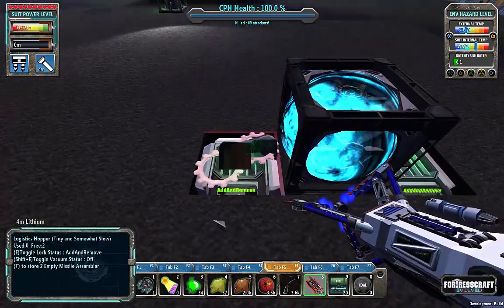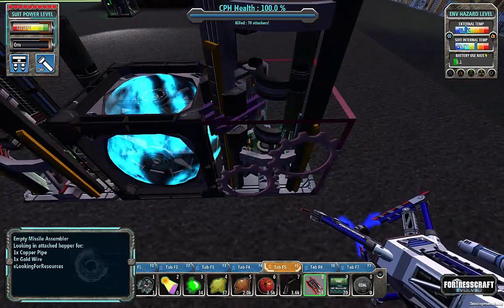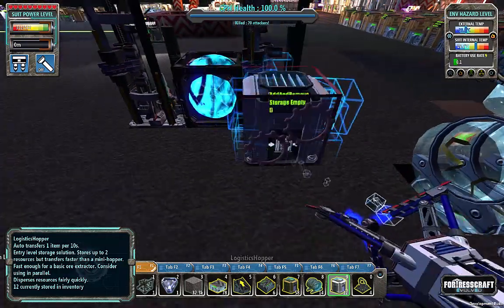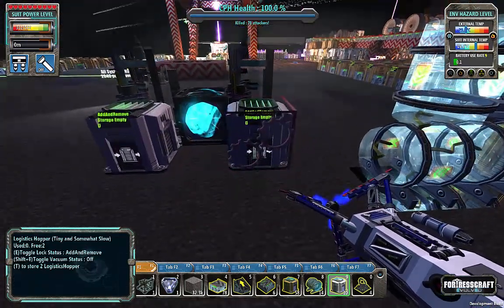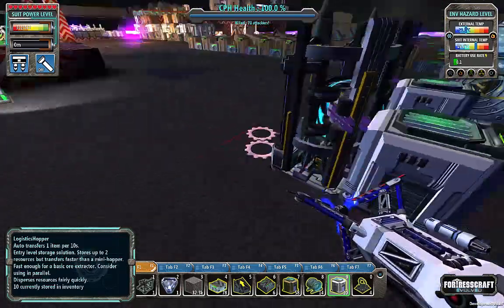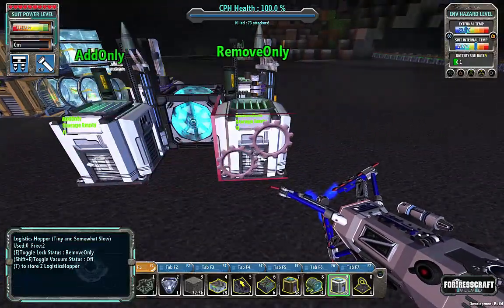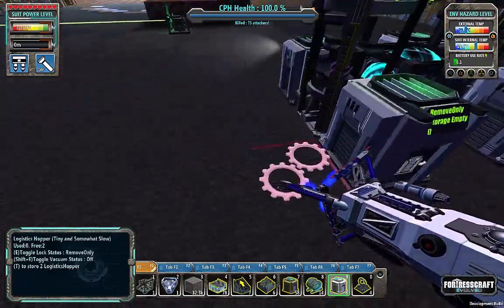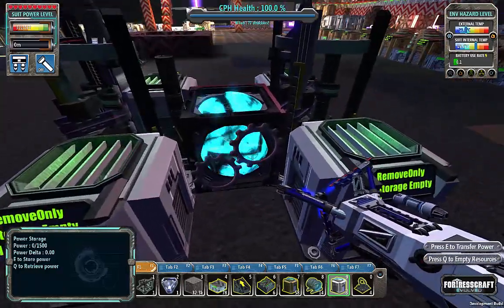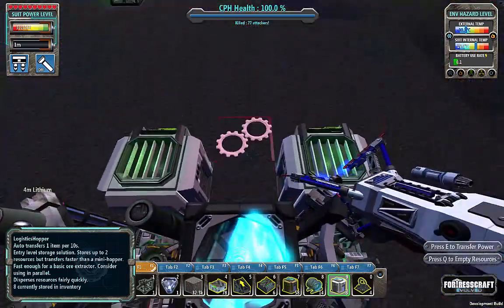One right here. Let's set that to remove only. So one right here, one right here. Behind these, I want to put where the gold is going to go in. So these are going to be output to this side. We've got copper into the bottom, gold wire into the side, power being shared between these two, and the output coming out this way.